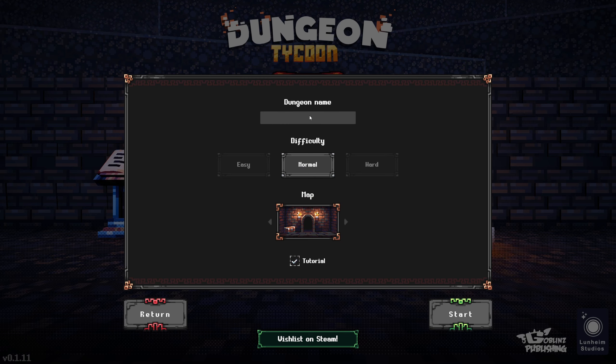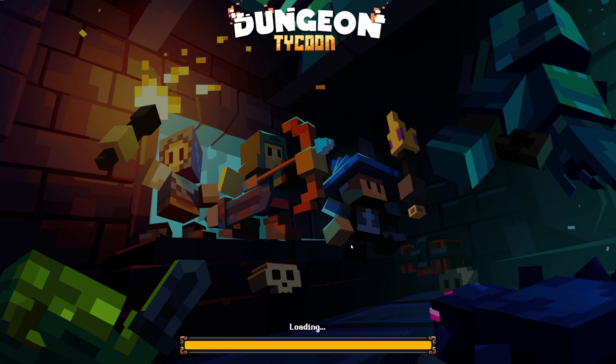So let's have a little look — not played any of this before, so it's all gonna be fresh and new. What do I want to call my dungeon? Let's call it 'Best Not Have Spiders' — that's gonna be my dungeon name. It looks like I've only got the one map, and we're going to leave the tutorial on because otherwise it's going to be a hot mess of me clicking on things not knowing what I'm clicking on.